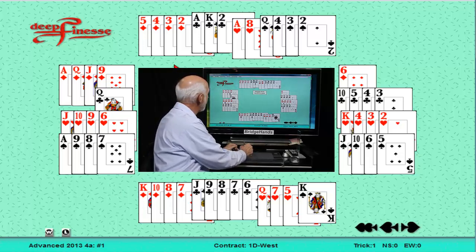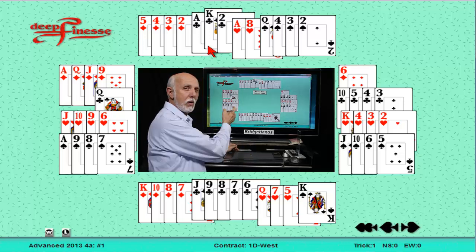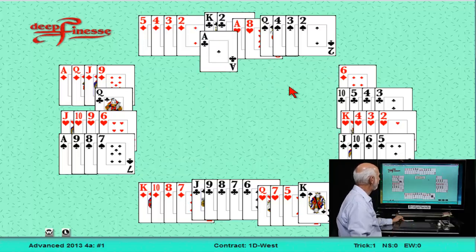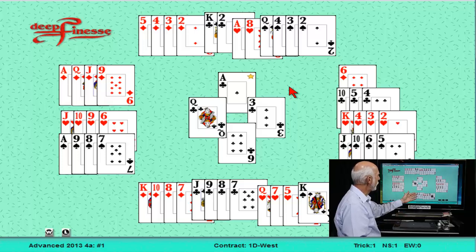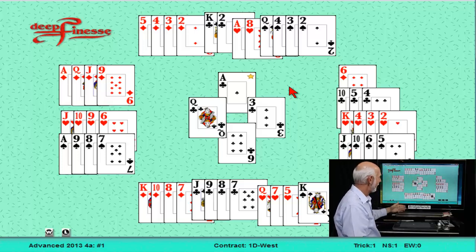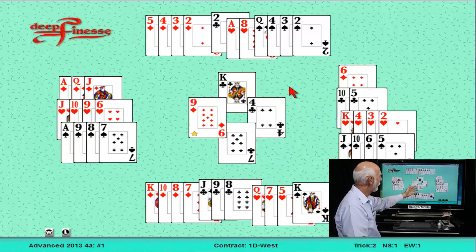The opening lead then is by partner in the north playing against one diamond in the west hand. They'll lead ace from ace-king — no doubt about that. They lead the ace. We play discourage with the six — showing the five, four, three, and two — but the queen pops from West. So even though they can see the six was discouraging, North figures rather than switching to ace-doubleton of hearts, let's keep this thing rolling. So they play the king. We go up with a seven, still playing low, and they pop with the nine.